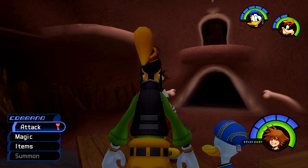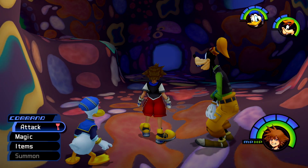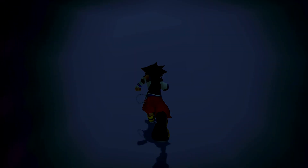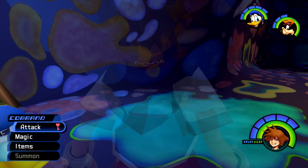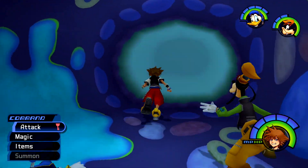Moving on to the next page, it's going to be located in Monstro. From the mouth, make sure you head into Chamber 1 — I'm going to show you the fastest way to get there. Take the left path over to Chamber 2. Drop down and then make sure you head to the next entrance, which is going to take you over to Chamber 3. From here, head into the next entrance, which is going to take you back to Chamber 2, but this time on the upper part.